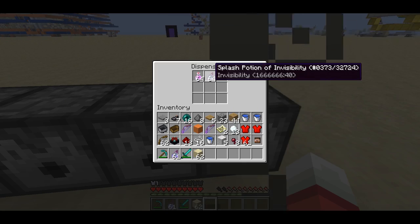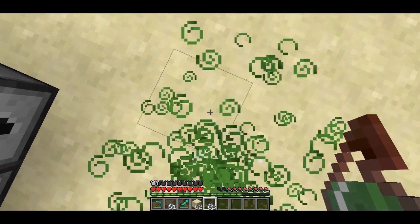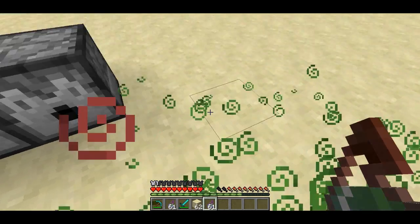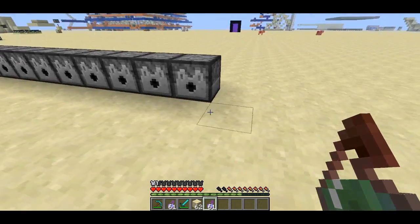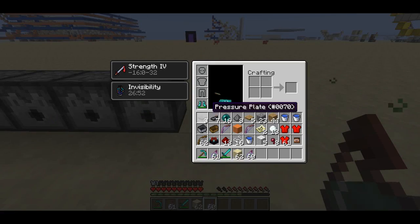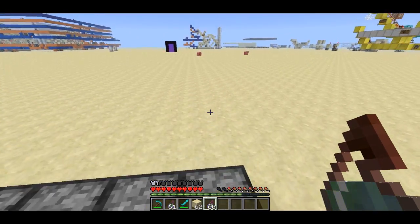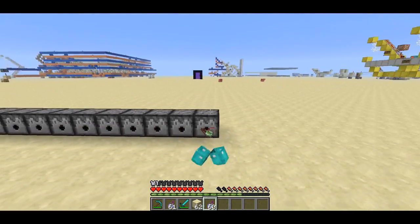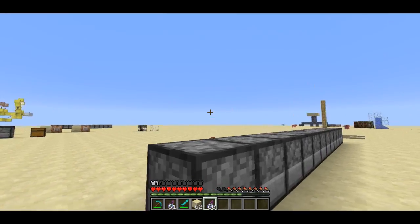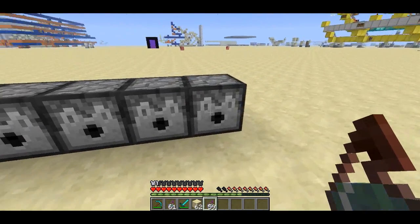I have these invisibility potions here that last basically forever — well, it only lasts 27 minutes. There might be some sort of cap for invisibility, but there isn't one for strength. That's a long time still. The idea here is if you have a spectator in a map and they're flying around, you can clear their inventory and splash them with one of these potions, and that will make it so that they aren't visible by the players playing the map. So that's good for spectators.